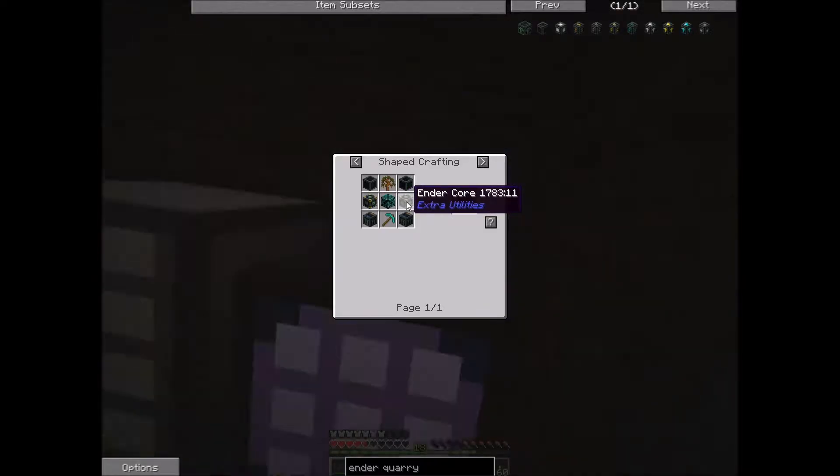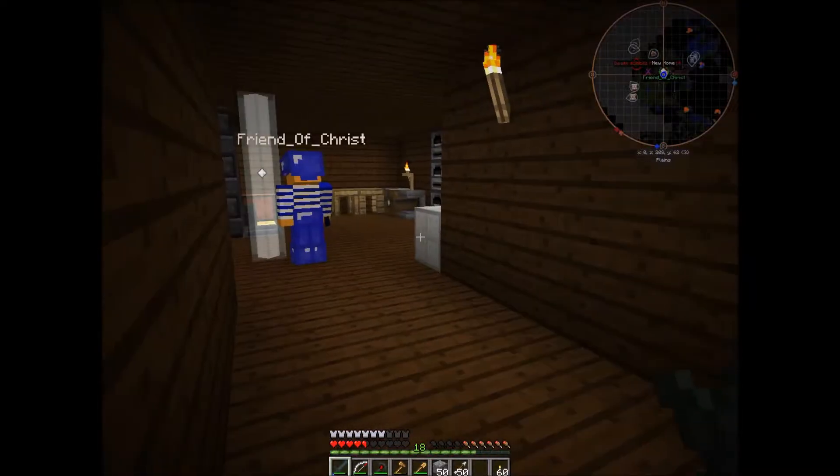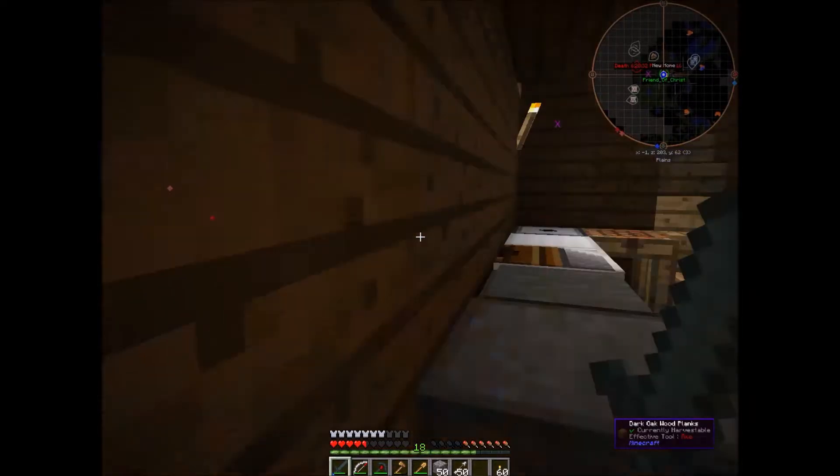We need to make two ender cores, which means we need eight ender infused stone — I have that. We need magical wood. How do you make magical wood? We need eight magical wood. Eight times four is 32. We need 32 books and 32 gold.